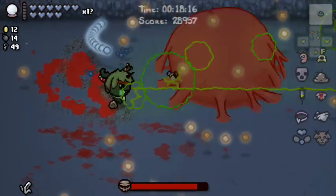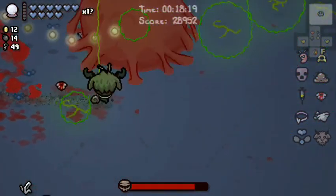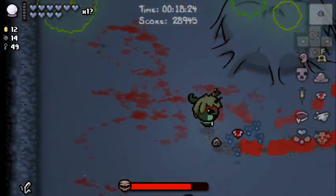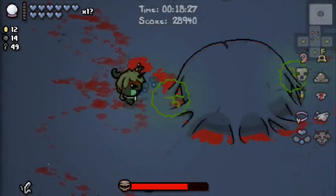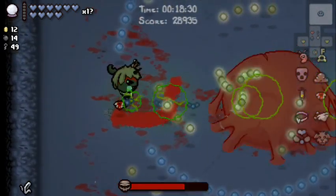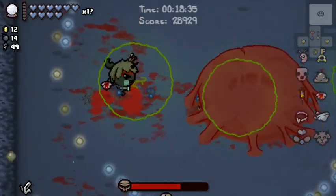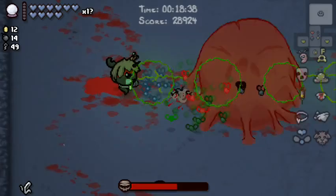I'd like this to just end as quickly as possible. I'm not a huge fan of the Hush fight, to be perfectly honest. Which is actually also a pretty good explanation as to why I really like Enter the Gungeon but I'm very bad at it — I'm not good at dodging. And this is a very bullet-hell boss. I don't tend to do very well against bosses that require a lot of dodging, which is basically what you do in the Hush fight.